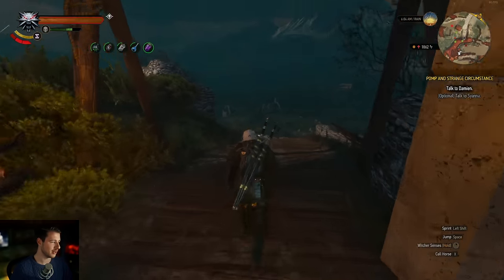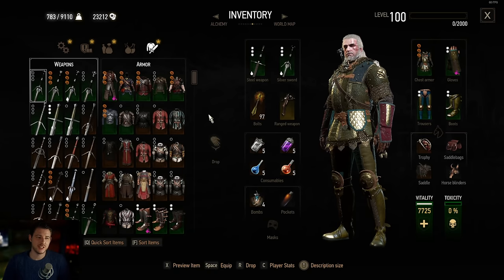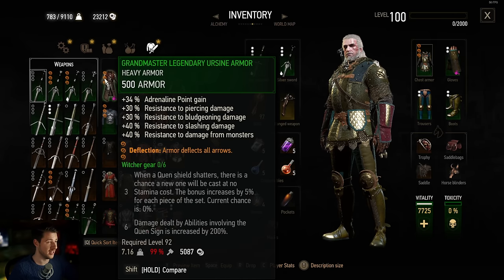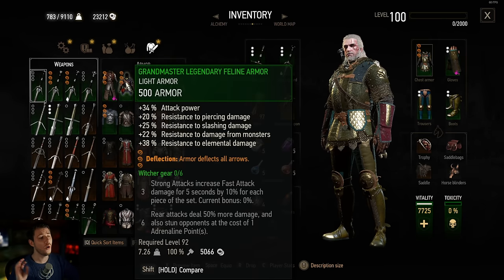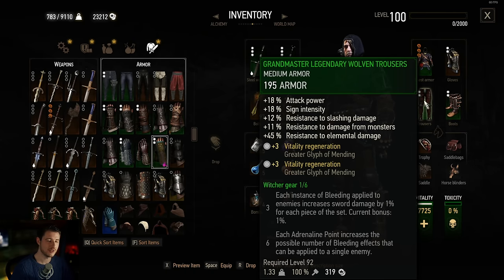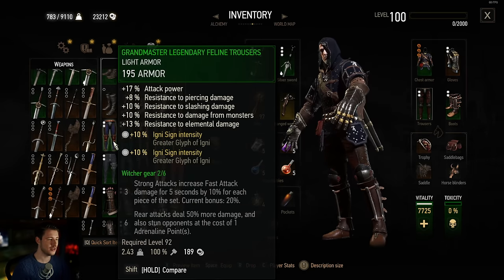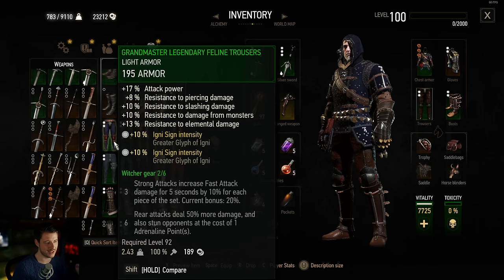Let's move on to build number two. I'll switch to daytime since we're not casting signs then. For build number two we have two options: either picking the legendary Ursine armor for more tankiness or the feline armor for more strong attacks — it depends on your playstyle. We pick the chest but you want to be careful because you actually want to pick the legendary Wolven trousers — they have attack power on them, one of the strongest pairs of pants you can find.